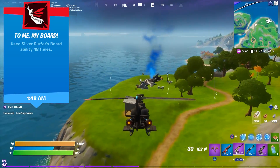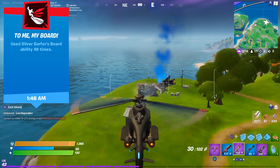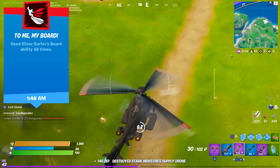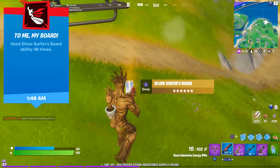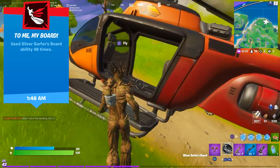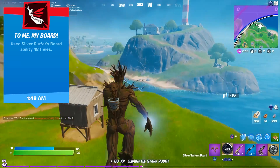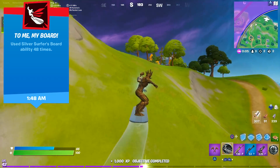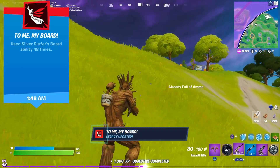Another item you can get from the supply drones is Silver Surfer's board. In order to get the item, you can also use a chopper to destroy the drones so you don't have to fight the robots. Once the item shows up, land next to it, pick it up and leave. You can jump up and use the board to fly to another location. Use Silver Surfer's board 48 times to unlock the To Me, My Board legacy.